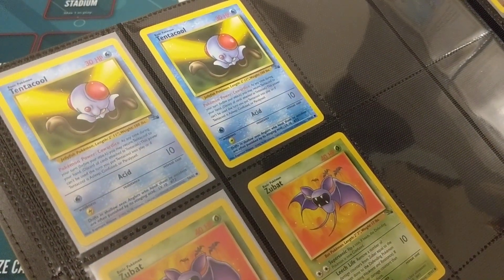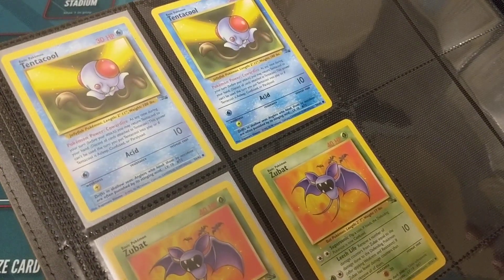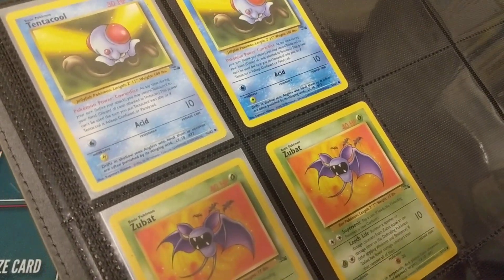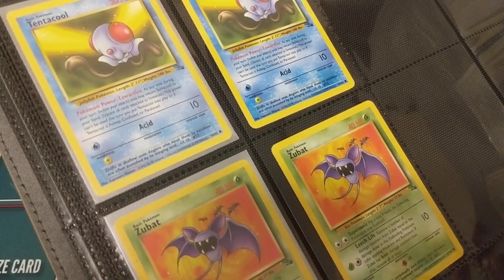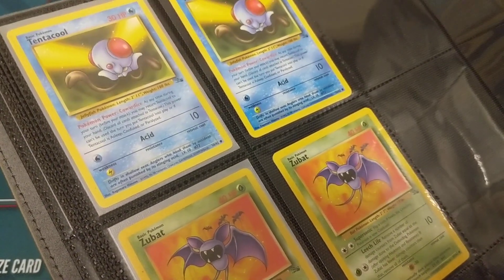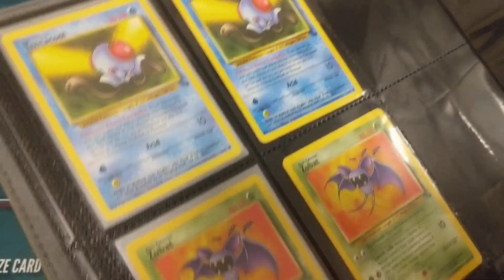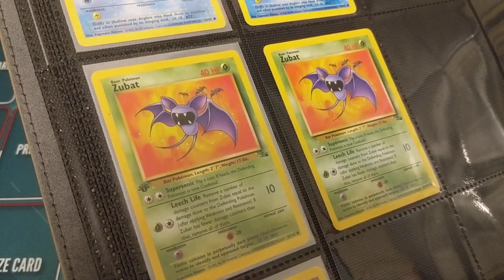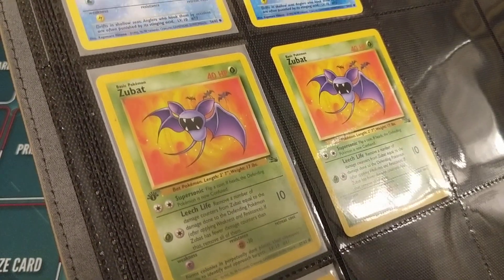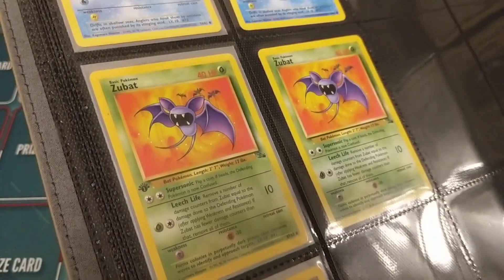We have Tentacool. His Cowardice ability is pretty interesting — it reminds me a lot of Toedscool in Scarlet and Violet. Not necessarily the card, but the whole premise that Toedscool is so difficult to catch because he's always running away, always scared of his own shadow. So I think when they designed that, they kind of had Tentacool in mind. And we've got Zubat. The line really feels like it misses something, and I think Crobat was exactly what it needed. I'm glad they get Crobat in Generation 2.